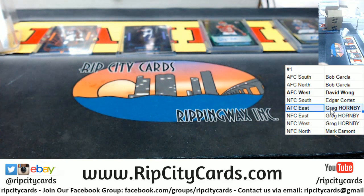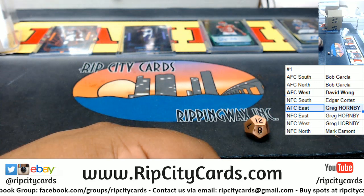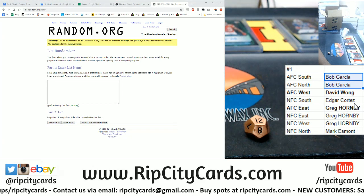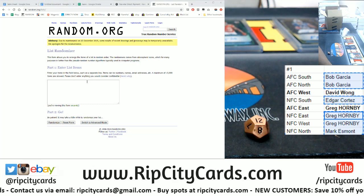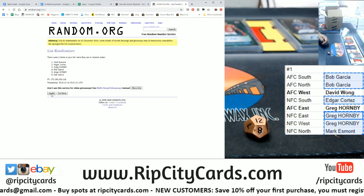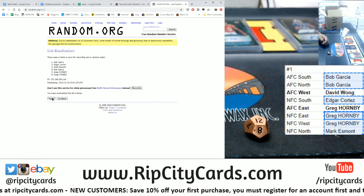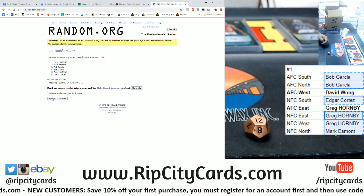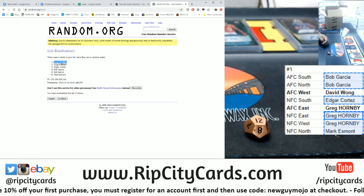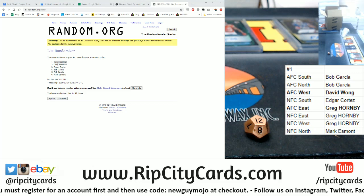That's going to do it for the break. Now let's see who's going to win a free spot in the next one — 12 names in the random. Let's get the hit list spots. Top name wins the free spot in the next one. Good luck. In the money shot — 12. Boom! Greg. Wow, Greg — some people just have all the luck. Greg wins a free spot in the next break, and that's going to do it.